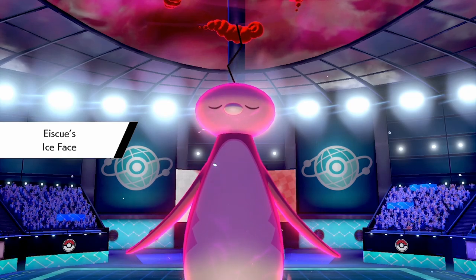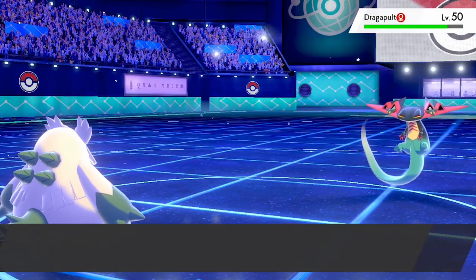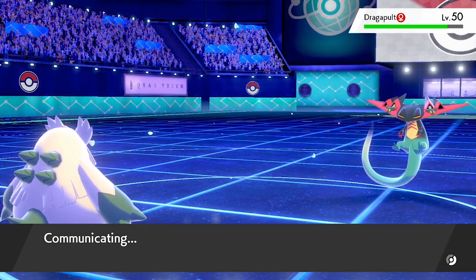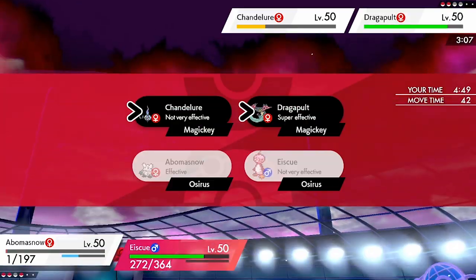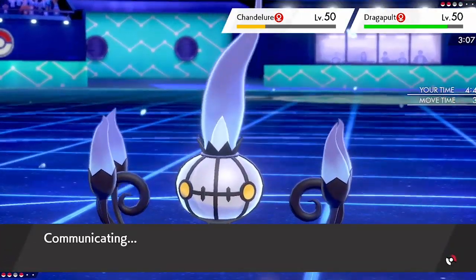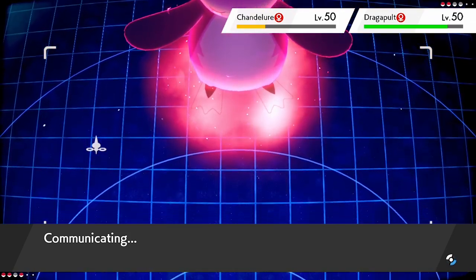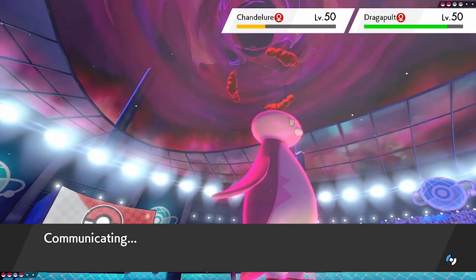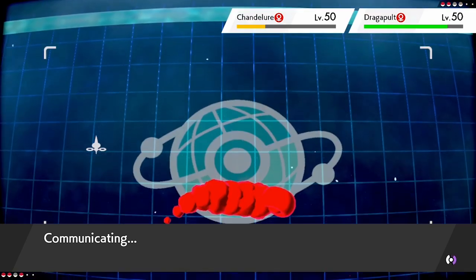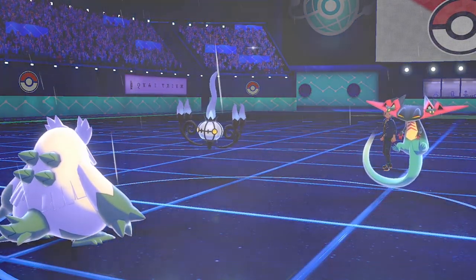Gyarados goes down — they lose their Dynamax Pokemon. We take the Dragon Claw which breaks our Ice Face, but this is the last turn of Trick Room, giving us a speed boost. Dragapult will still outspeed us unfortunately, but Aurora Veil support means there's no way Dragapult takes us down. We go for Max Geyser into Chandelure to make sure we take it down. We actually outspeed Dragapult, which is surprising, and take Chandelure out — no Protect — setting up rain.